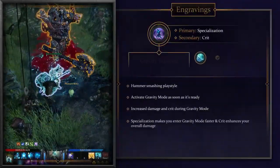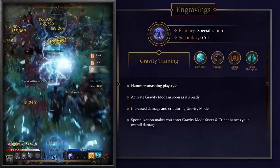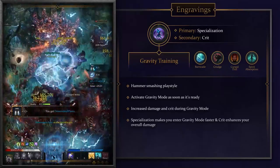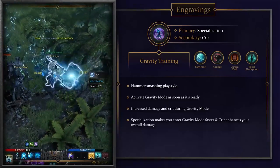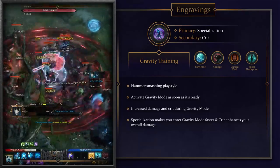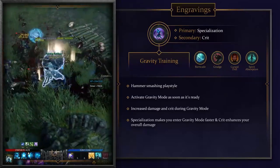If you prefer to brutally smash your enemies though, then the Gravity Training build is better for you. It fills up your identity gauge faster over time and increases your damage and crit during your identity mode. As soon as you're able to enter gravity mode, do it. Unlike Hammer of Rage, you can use hard hitting purple skills with or without charge depending on your preference. Focus on specialization first as your main goal is to fill that gauge meter faster and do overall more damage with your purple skills. Secondly focus on crit as a damage enhancer.